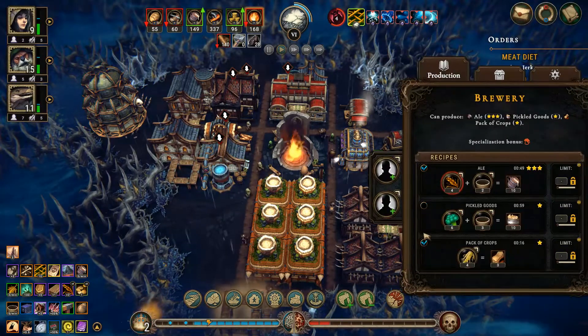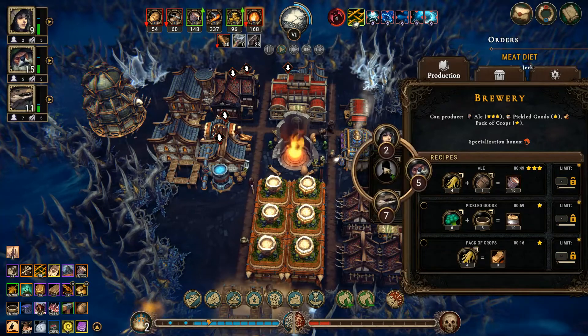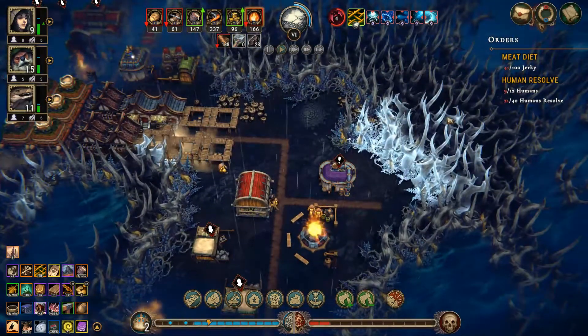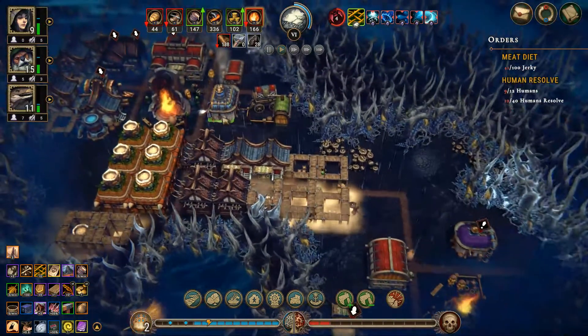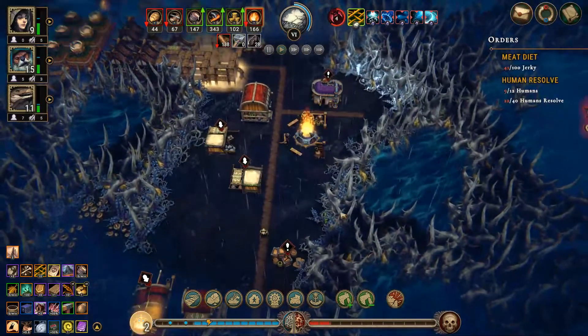Tavern is stocked — okay, good, good. So this is where we're going to be making our ale. It came in — what are we at? 21 out of 40. It's kind of okay, I guess. What's going on with this? Okay, you know what — I guess it's time for us to use coal for that.